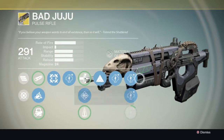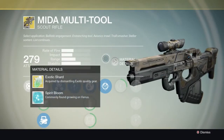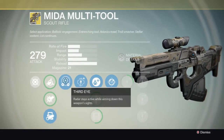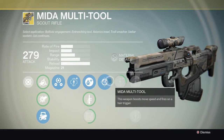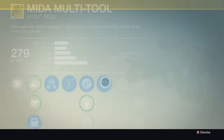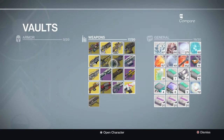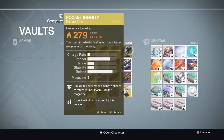I believe Bad Juju was my brother's very first exotic - my first was Icebreaker. Next up is MIDA Multi-Tool, a scout rifle. Its unique perks are Third Eye, where radar stays active while aiming down sights, and MIDA Multi-Tool, where this weapon boosts move speed and fires on a hair trigger.